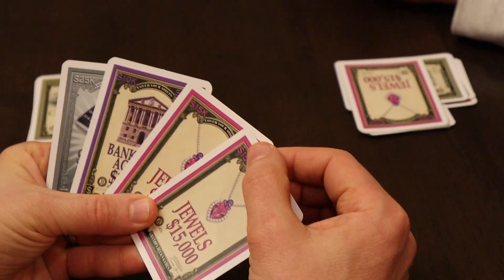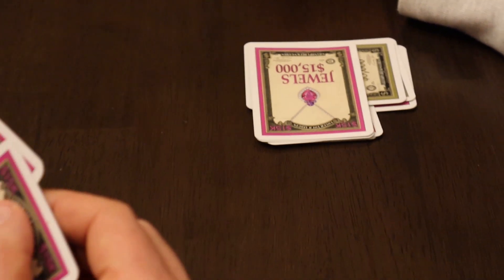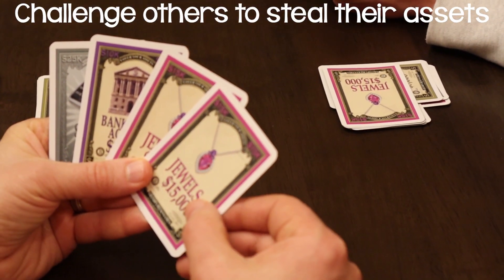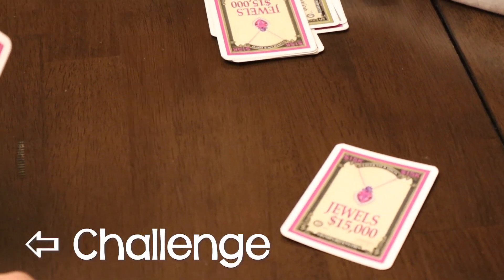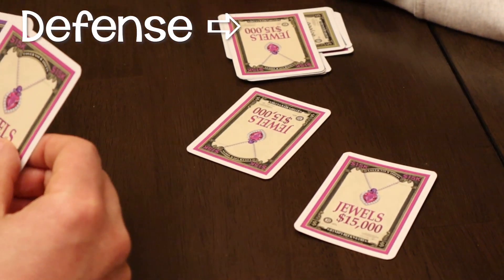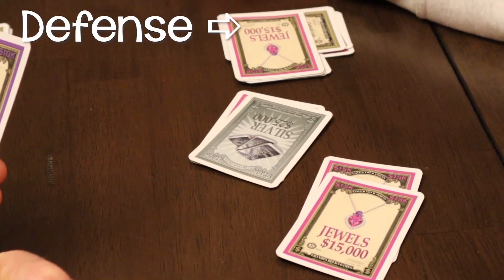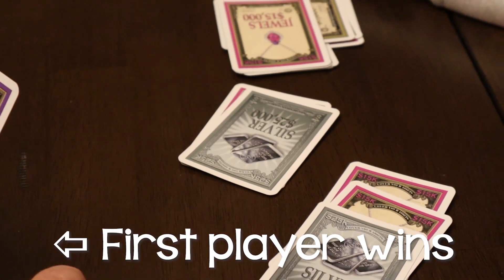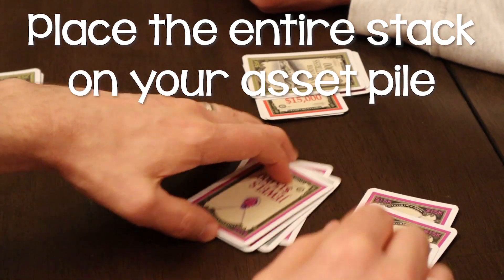Now we're getting to where you can steal one another's assets — this is where it gets really fun. The first pair that a person lays down is safe; you get that for the rest of the game. But everything on top of that can be stolen. If you have a wild card or a card that matches the top asset on somebody else's pile, you lay that down, and the battle begins. The other player will try to battle back by also putting down wild cards or matching asset cards. That continues for however many wild or matching asset cards the two players have, and whoever wins takes the entire set of cards on top of their asset pile.